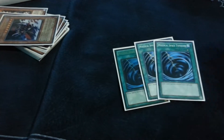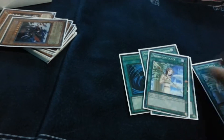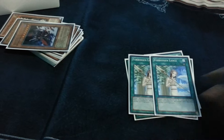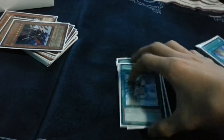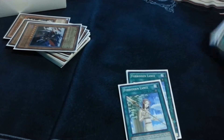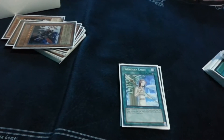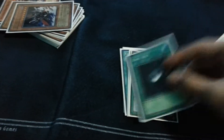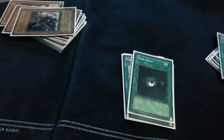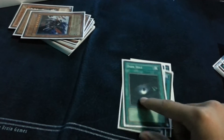Three MSTs — staple. Two Forbidden Lances. The three MSTs and Forbidden Lances are because I really hate back row, and back row is heavy in Sectors. That's why those. Two Smashing Grounds to get over stuff.